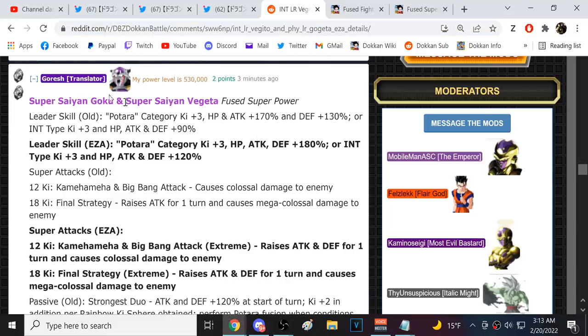We got translations from Zahomi Goresh. Potara three-key full 180 — that's very interesting, we're now getting 180 leads. In-type key three and 120. 180 is really good, and the Potara team really needs that. Fusion is definitely a hundred thousand times better than the Potara team at this point, but Fusion 180 is going to be pretty good as well.